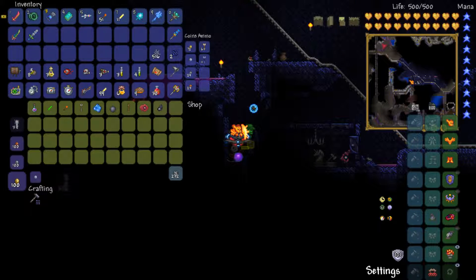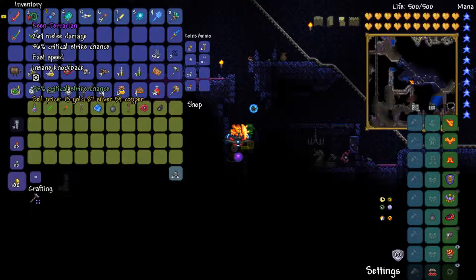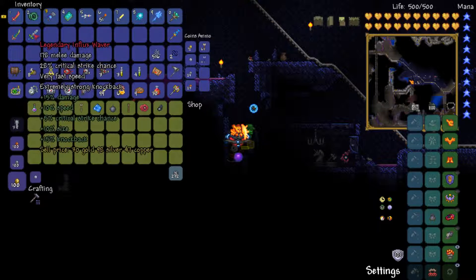Hello everybody and welcome back to Terraria. As you might notice, we now have the solar chestplate. We also have two new weapons: Starwrath and the Terrarian. I didn't know there was actually a good yo-yo in the game, but I looked up and apparently this thing can reach the highest DPS versus bosses in the game with the right accessories. Because we're going to be going into expert difficulty soon and we'll get an extra slot, I thought why not go ahead and get them.